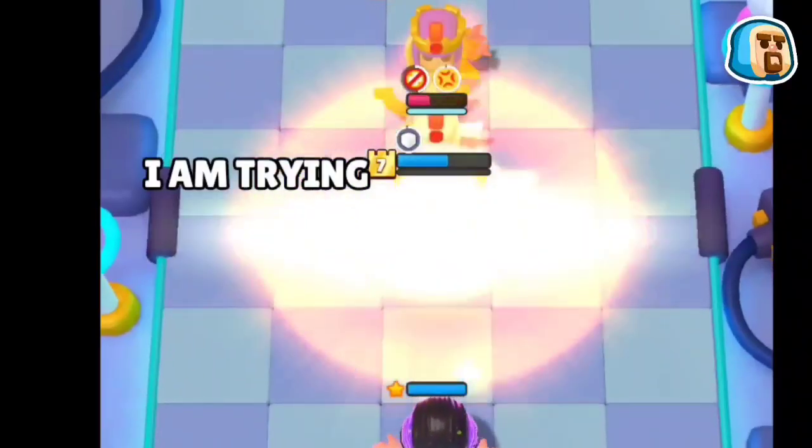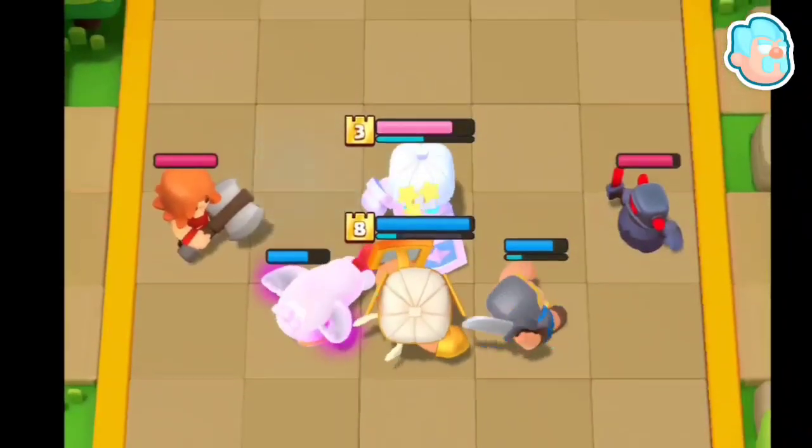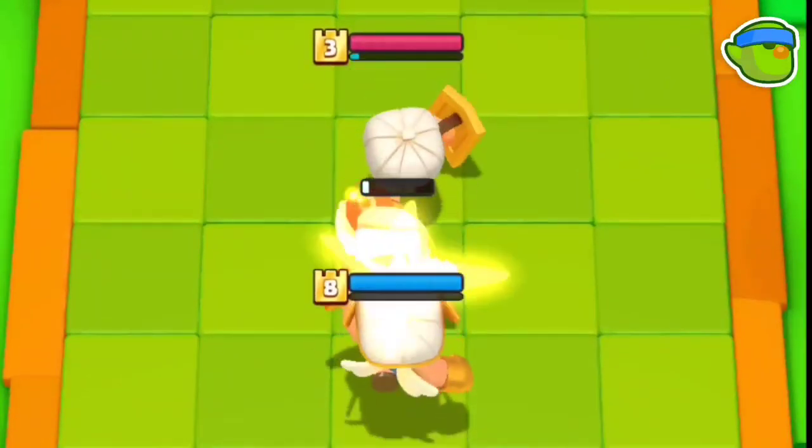If you use heal abilities against the Wizard, he will counter it with just two elixir. There is no direct way to counter Ice Wizard — rather, just spread your minis to avoid giving him area upgrade value.